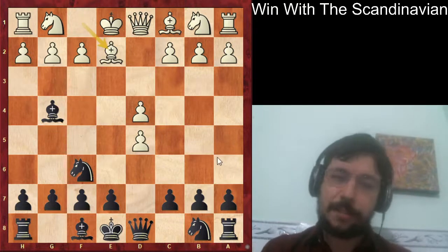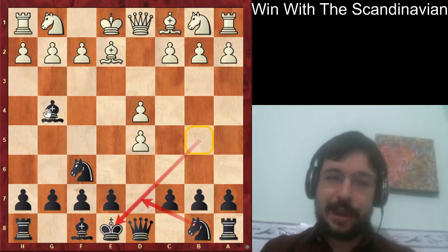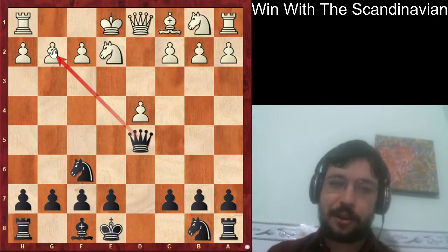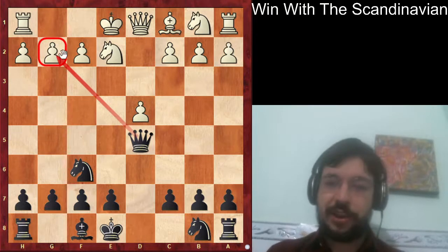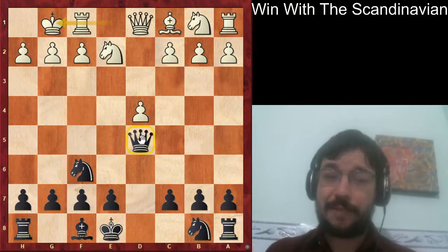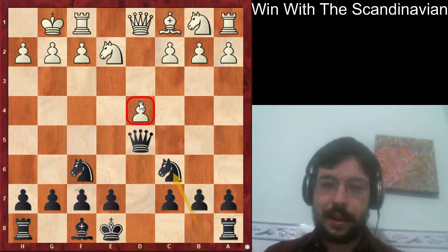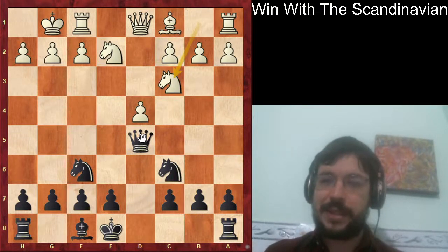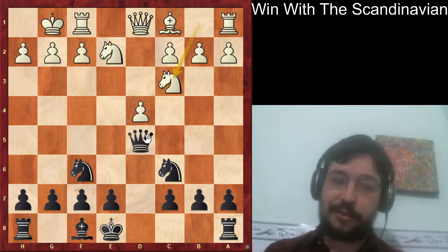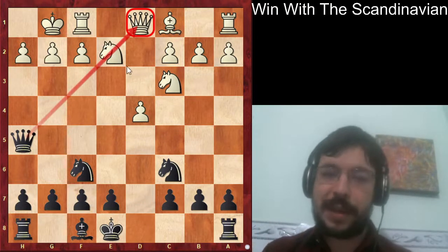Maybe white should throw in bishop to b5 check first, just to try to block the knight. After bishop takes and knight takes e2, queen d5 - we see that black has already got the queen on a very active square and the pawn on g2 is under fire. After castles, we play knight to c6, hitting the pawn, and after knight bc3 the queen is very flexible on f5, although queen h5 would actually have been better to pin the knight.